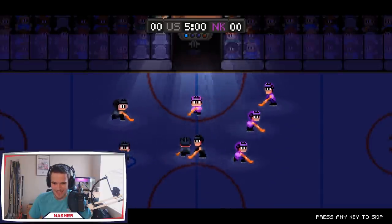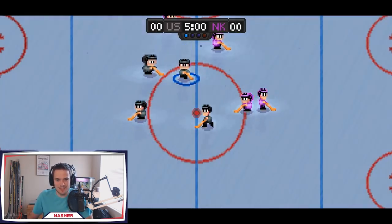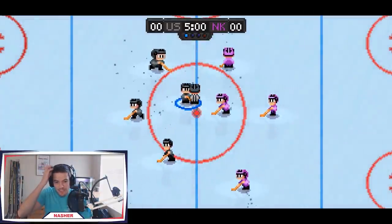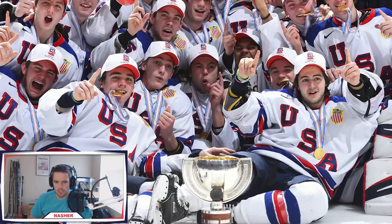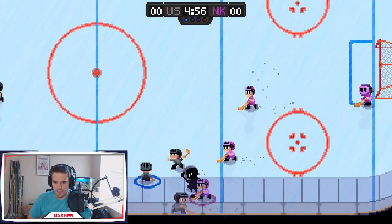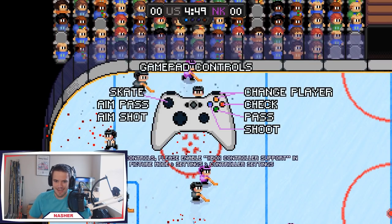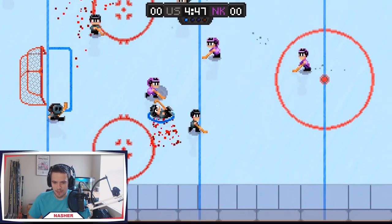Opening cutscene — there goes North Korea on the ice, looks like they're wearing bike helmets today. They did a pretty good job replicating the Team USA jerseys. North Korea is obviously rocking the bright pink. I should probably pause and figure out the controls real quick. Using an Xbox controller: A is pass, X is shoot, B is check, Y and either RT or RB is change players.